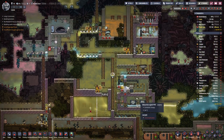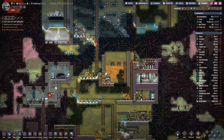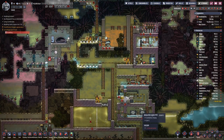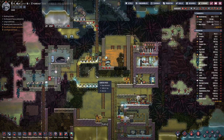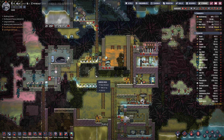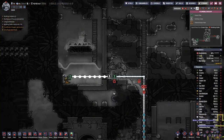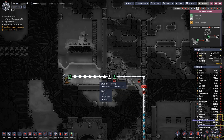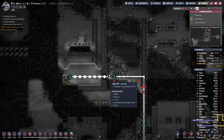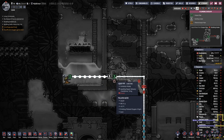We are also waiting for 50 kg more steel so we can have the steam turbine made out of steel. But all in good time. Why do we have cold damage here?